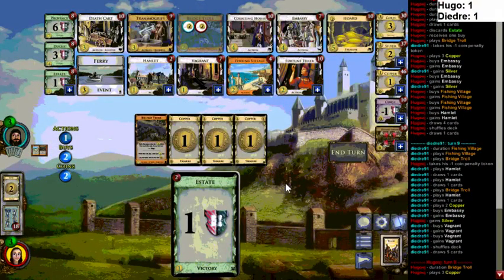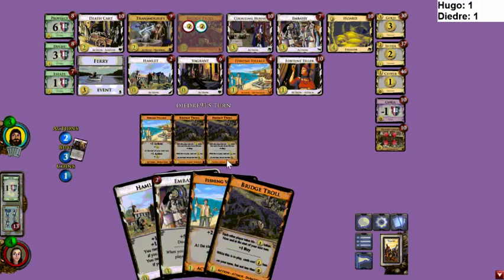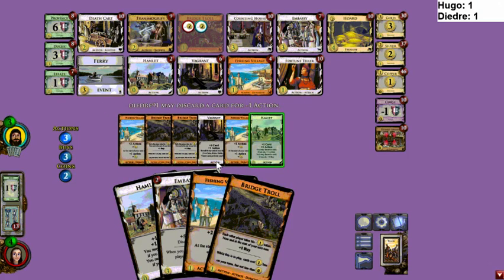He can't go Transmogrify here — the sadness of that minus-one dollar token. I don't know, maybe Vagrants. I don't like him looking at Estates — you really would want better cards in your deck than Estates. All the other player needs to do is get a Duchy. This is a great hand for him though — it's got potential.